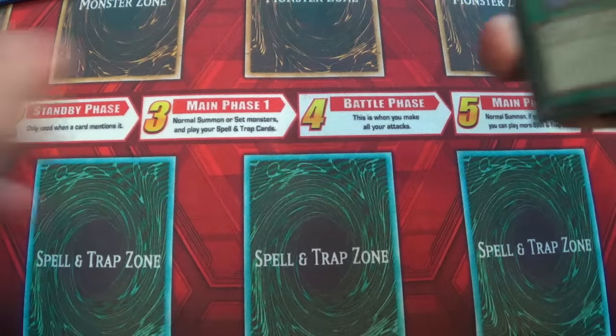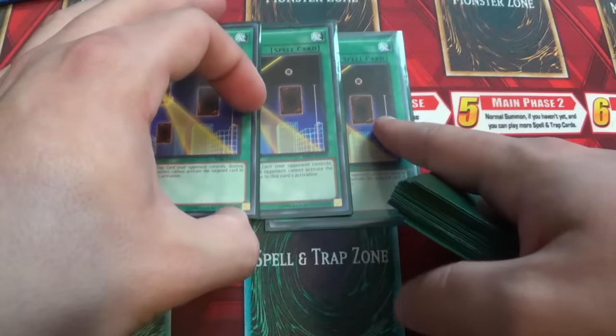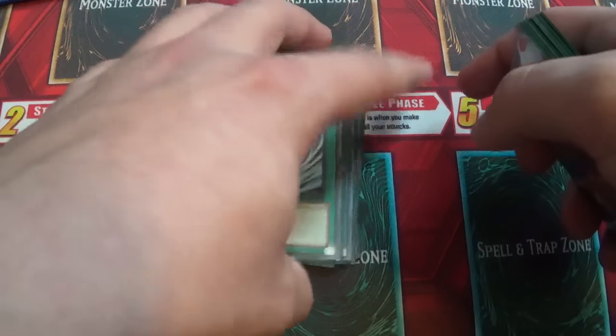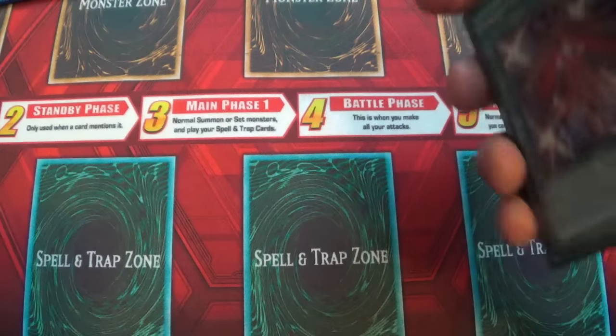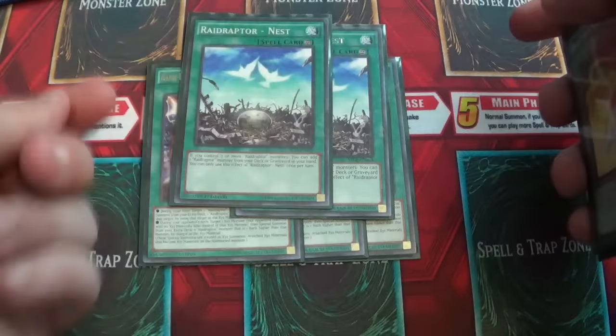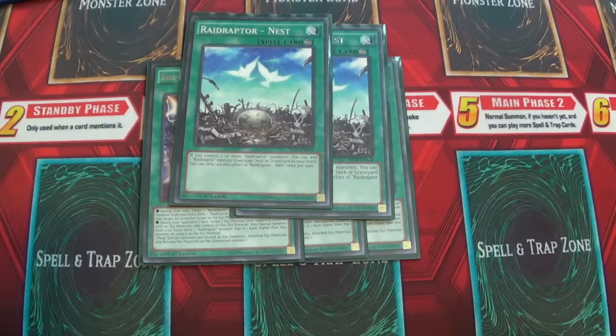That's it for the monsters. Now for the spells. Triple Night Beam is a staple backrow removal for this deck. Triple MST — that's also quite handy. Triple Rank-Up-Magic Revolution Force — very, very good. And then two Raid Raptor's Nest, just to help search out more cards that you need, and then to help set up the board.